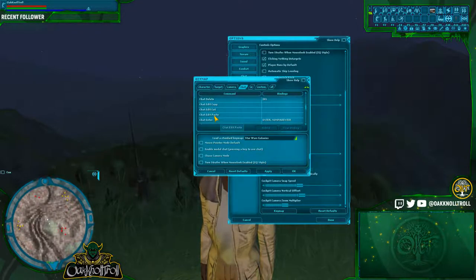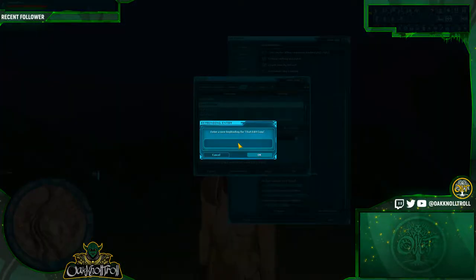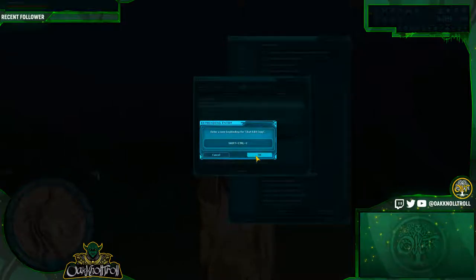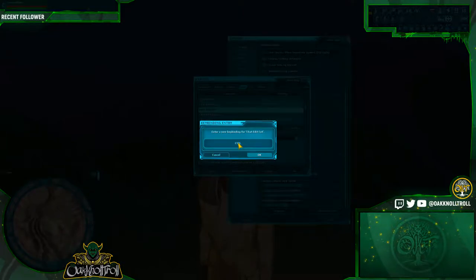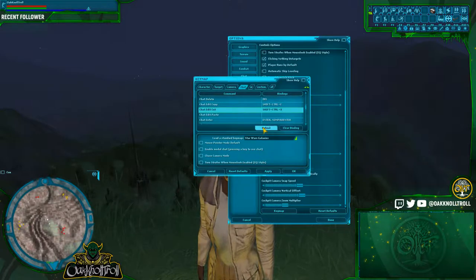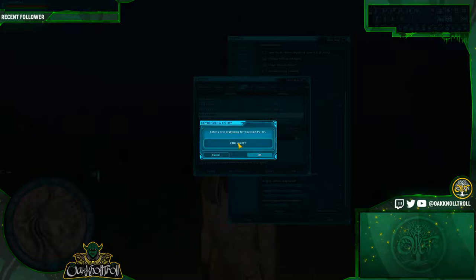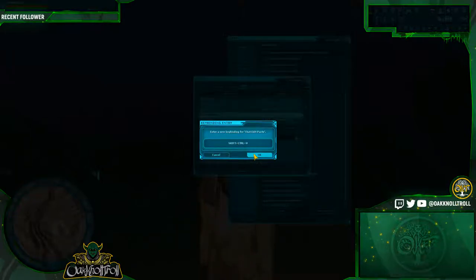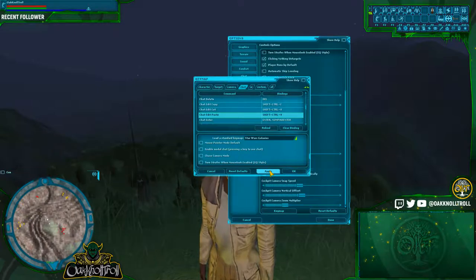Just like in Windows, Control+C — but because it's in Star Wars Galaxies, you've got to put a Shift. So you're going to do Shift+Control+C for copy, Shift+Control+X for cut, and Shift+Control+V for paste. It's one extra button, but that gets it to work. You're going to want to hit Apply, otherwise it's not going to save. So click Apply and then click OK.